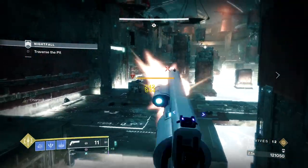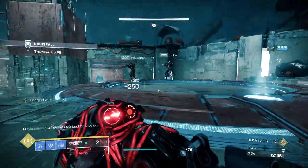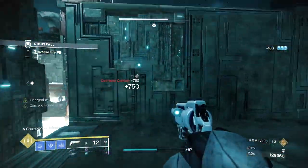Another Overload Captain will spawn below you. Stay up near the plate and start taking out the adds from a distance. Once it's clear enough, have one person run up on the right to spawn more enemies then come back to the plate. Again, work through everything from a distance and slowly start to push your way through the room.